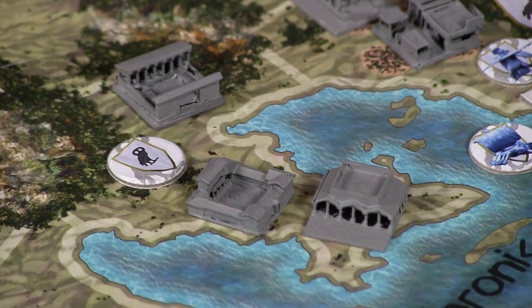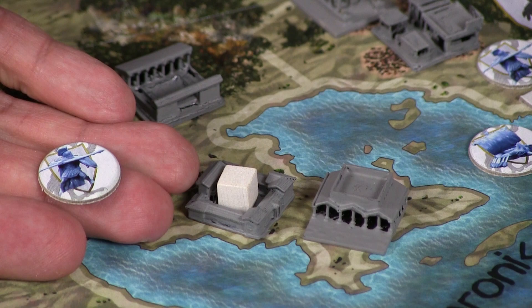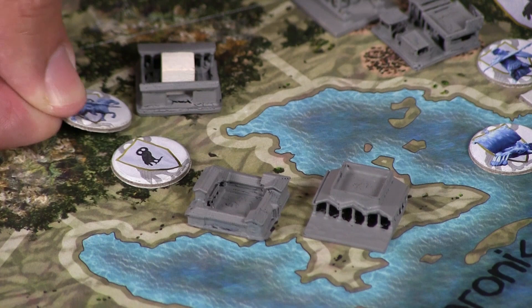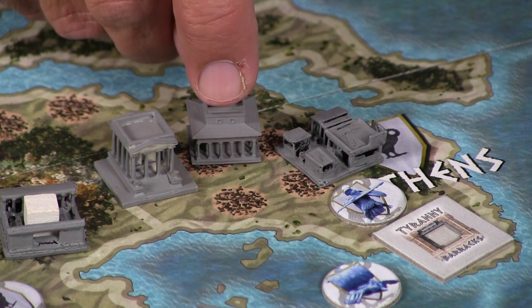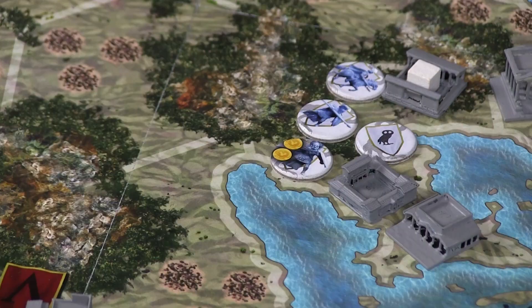The next action is train. For this, you take a cube from the train area of your board and place it in one of four building types depending upon the military unit you want to produce. Placing the cube in a barracks produces a hoplite — the foot soldier of the Greek Empire. Placing it in a stable produces cavalry, the horsemen. Placing it in a docks building produces triremes, which are military ship units that also allow your other military units to travel over water. Placing the cube in an academy produces heroes. Note that using a cube from the research area in an academy researches an advancement, while a cube from the train area produces a hero — either way, the academy is exhausted.